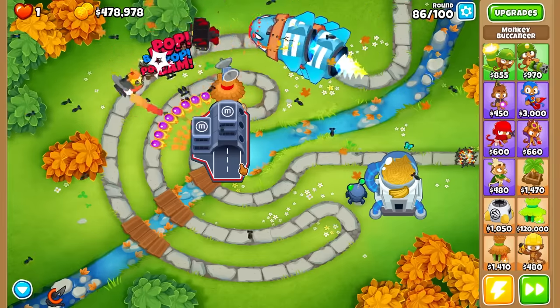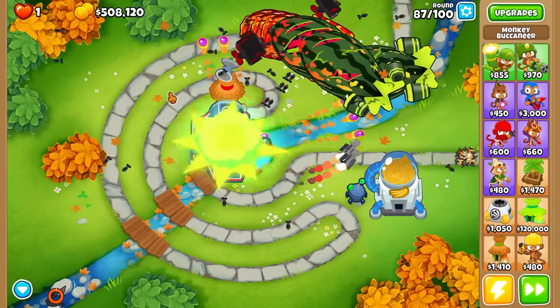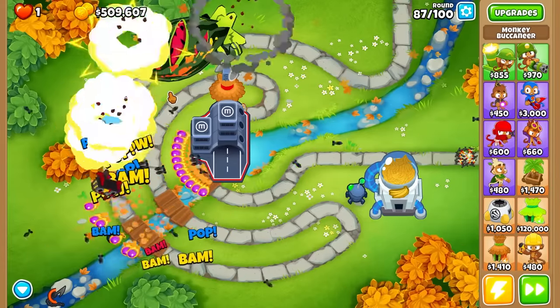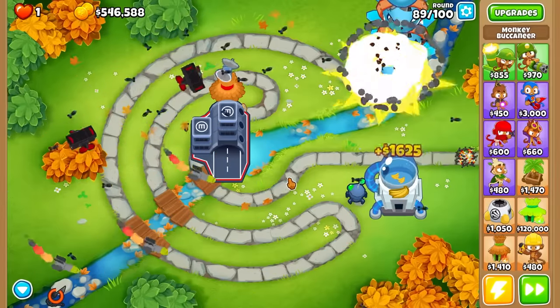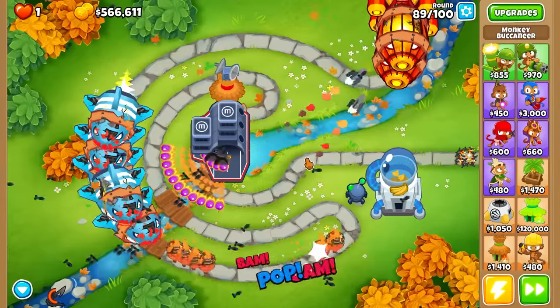I feel like the damage buff we're going to give him will do wonders because he already attacks so fast. Each one of his planes is going to be like a fifth tier of the Ace - they're literally mini Aces, and with all the buffs they'll be almost mini top paths. I want to see how this guy does against round 90 before getting his middle path, because I want to see the DDT damage as a big indicator.